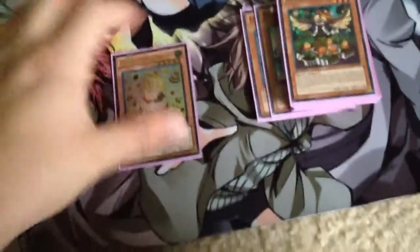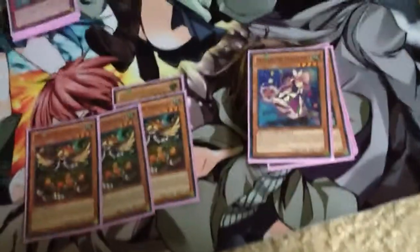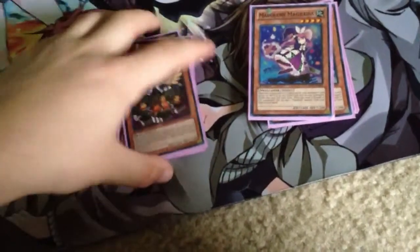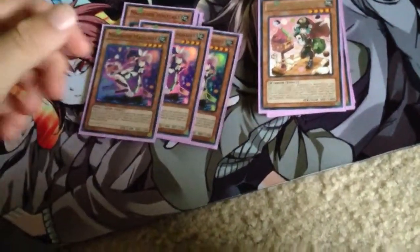Starting with monsters: 1 Medulce Pudding Sis — with Mifui, first turn it can be pretty powerful. 3 Medulce Hookcakes — 3 is very fast, so it's an MX Saber first turn. 3 Magelene, because it gets you a Hookcake or whoever you want, and it's good.